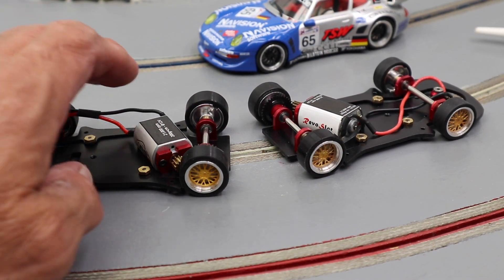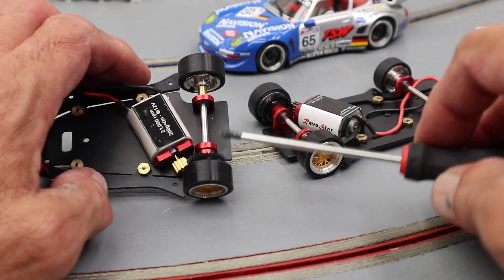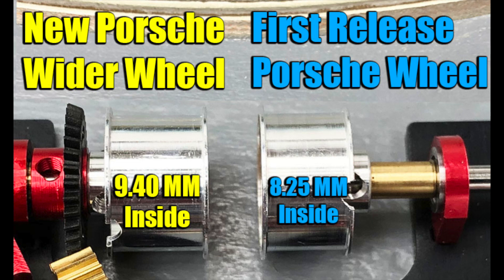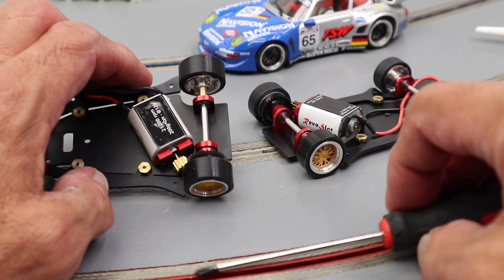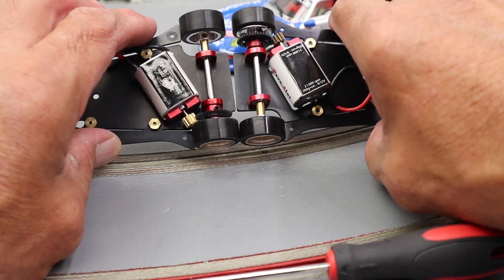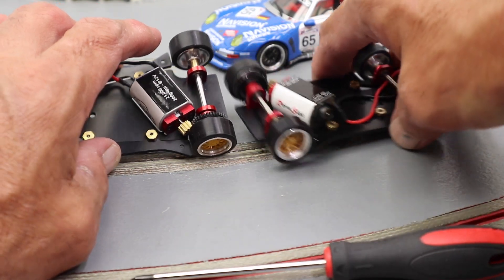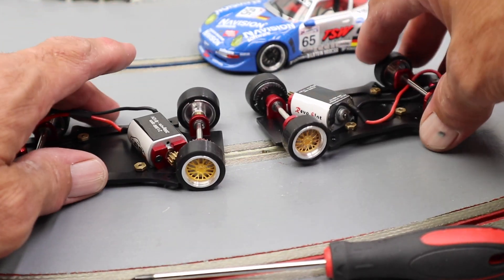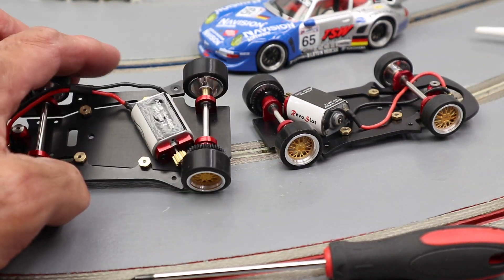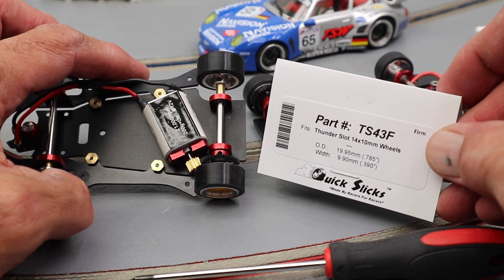The big change is that they've changed the wheels in the back of the new car. The new car now has wider wheels, like you saw on the Viper and such — just about a millimeter wider. That means you need different tires. Here's the old one — you can see the difference in width, right about a millimeter or so. Not very much, but it does mean something when it comes to tires.